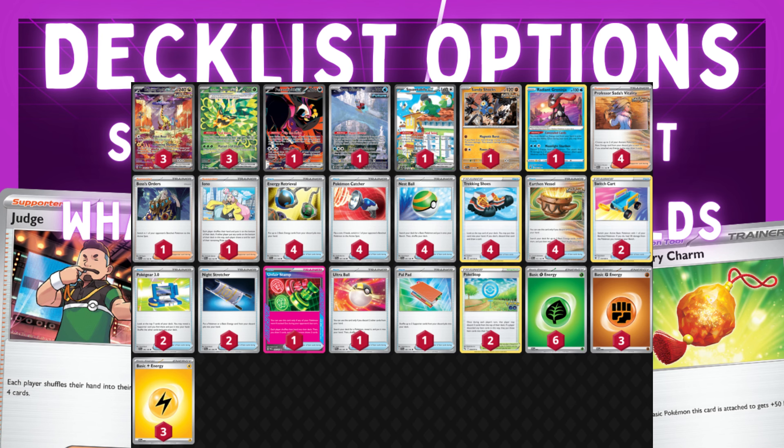I was thinking about it like the old Rayquaza decks from Worlds four or five years ago, where they'd use Marshadow Let Loose — like a Judge on an ability — and then start knocking out Pokemon. It's obviously not the same since you can't Unfair Stamp before they play a supporter, but it can be quite effective in a number of matchups. I'm also not playing any Bravery Charms — in my head they seem like a 'win more' card and they've never really been that effective when I played them.